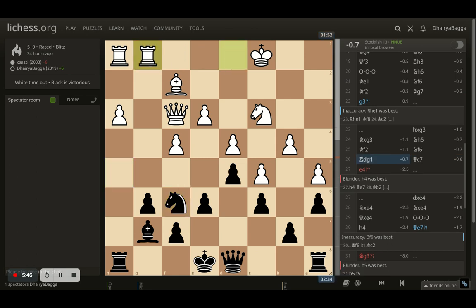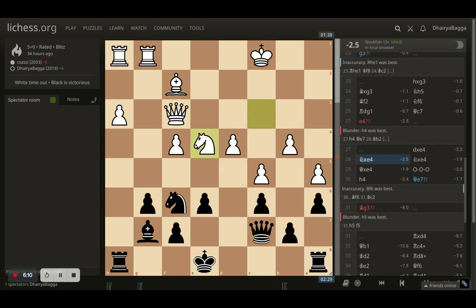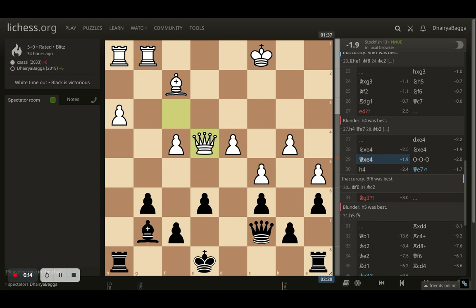Rook comes to G1. I play queen to C7, preparing to castle on the queen side. Opponent plays E4 — the first blunder of the game. Opponent is trying to break open the center, since the queen side is completely closed. I take the pawn, opponent takes back with the knight, I take the knight back, opponent takes back with the queen. And here comes finally castling on the queen side.